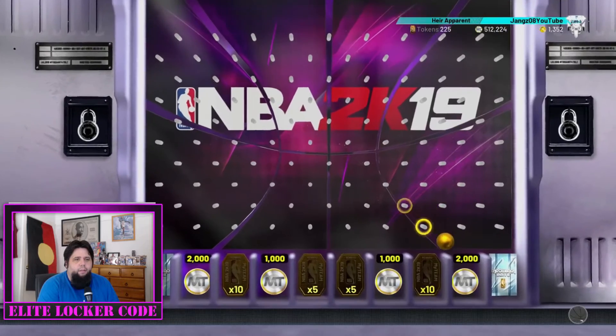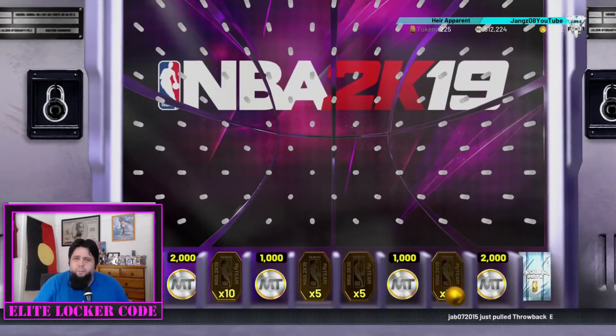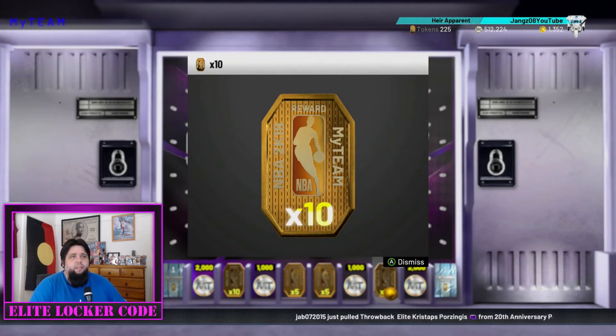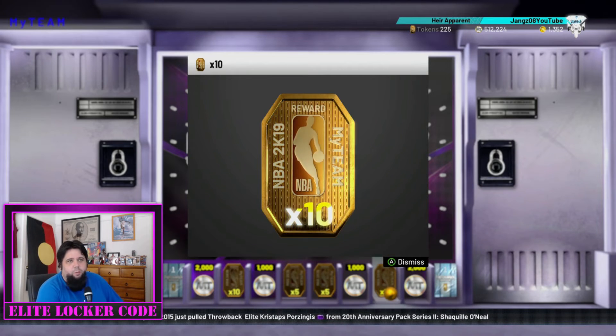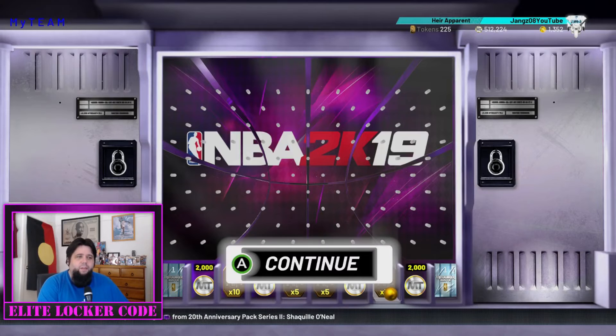Come on, buddy, come back. We got the 10 tokens. My voice is breaking a lot today. 10 tokens — that does help us. We're still grinding towards James Worthy, so we are at 225; this will put us at 235.